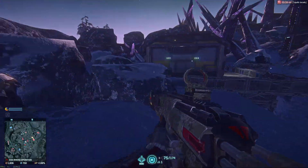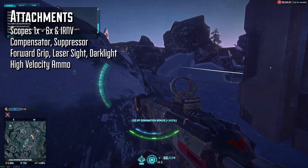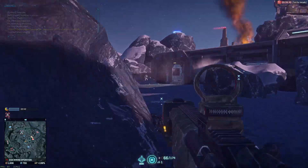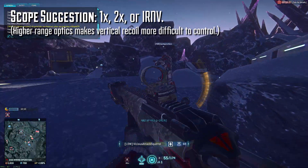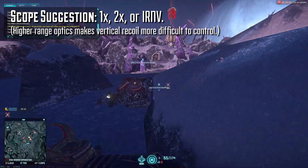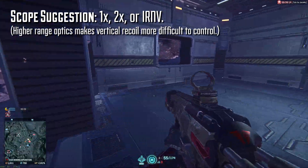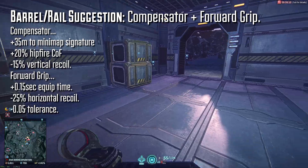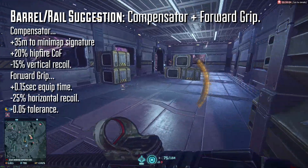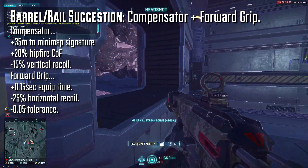As far as attachments go, the TMG-50 has access to scopes 1x through 6x, including IRNV, a compensator, a standard suppressor, a forward grip, a laser sight, a dark light, and high velocity ammo. For scope selection, I tend to use the 2x T-dot sight as that feels more suited to the weapon's range. I wouldn't go higher than this personally because the weapon's high vertical recoil means you'll have to drag down really hard on the mouse to compensate. A compensator and forward grip combo should be your go-to, as the weapon's slower rate of fire makes it much less forgiving, and anything you can do to increase accuracy will help.